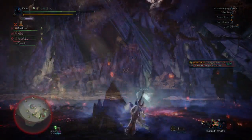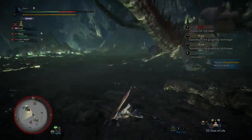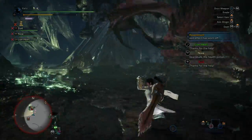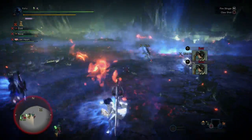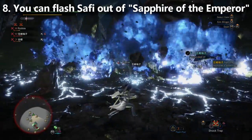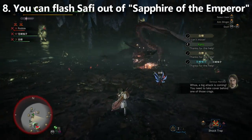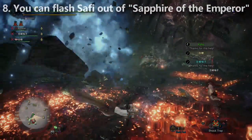Tip number eight: if you don't deal enough damage to Safi'jiiva, he wipes you in stage three with a double supernova — the first destroys the rocks you hide behind, the second kills you, and you can't farcaster out. It's basically a damage check. You can use flash pods to knock Safi'jiiva out of the sky when he jumps up to use his supernova, giving you one last chance to deal enough damage so he uses the move that brings rocks down, possibly even giving you time to farcaster.